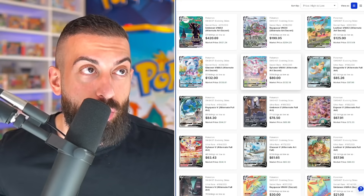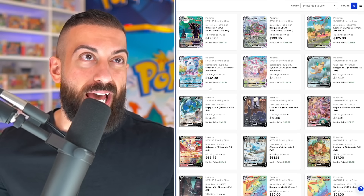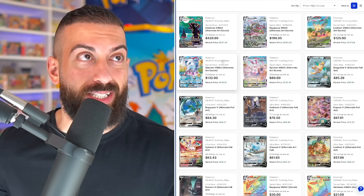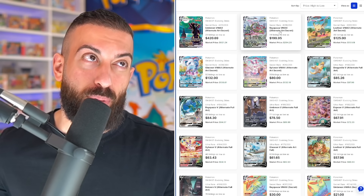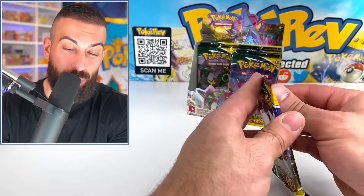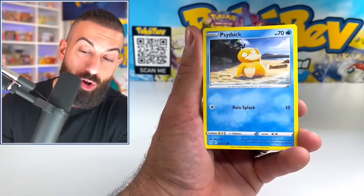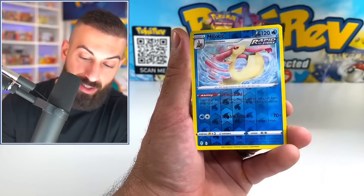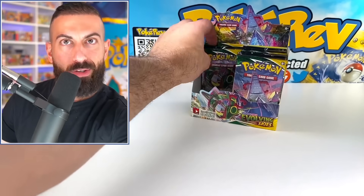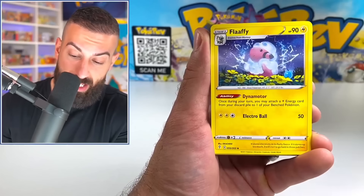With $400 you could grab the Sylveon VMAX, the Dragonite V, the Rayquaza V, and the Umbreon V. Once you start pushing up to the top-tier cards, it gets really tough. You can't get the Umbreon alt art, but you could probably get the Rayquaza and maybe one other card like the Dragonite. The odds of pulling two alt arts out of one booster box are probably not that good. Do I expect to pull two alt arts out of here? I guess you could pull a V and a VMAX alt art out of the same box, possibly.